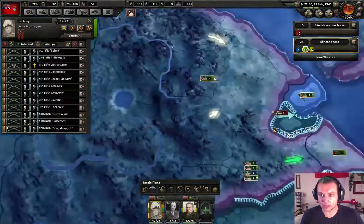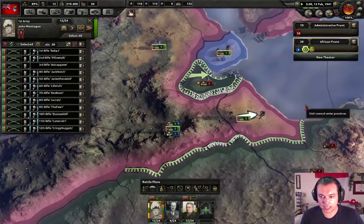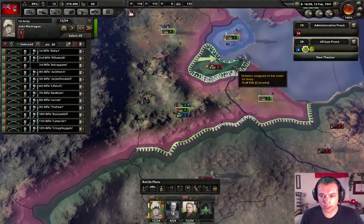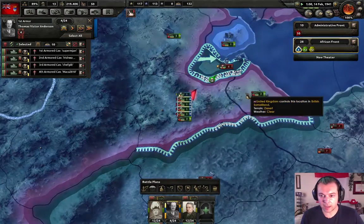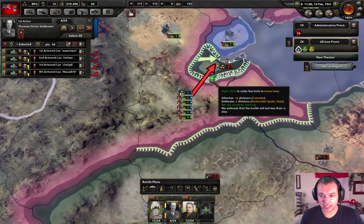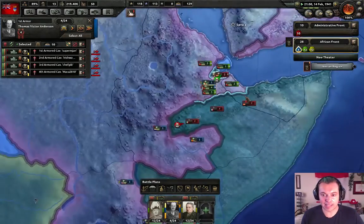We're gonna mostly manually control these guys. We have only six people left here but we want everyone. Let's blow these guys up with our impressive firepower — shock and awe tactics. Artillery from all sides, they're not gonna last long.